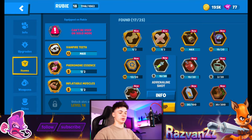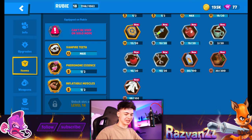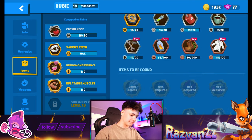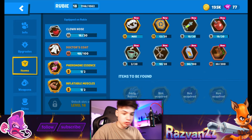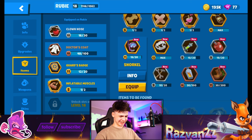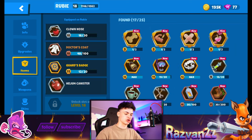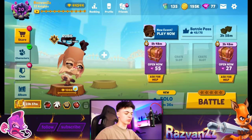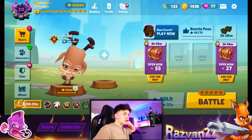For the noob loadout: Cloud Knows 100% for sure, a Doctor's Coat in solo mode, Guard's Badge — this is getting ridiculous — and maybe Helium Canister. It does actually go pretty well with the character but I don't think we have any other choice. Let's see how she plays as a noob.